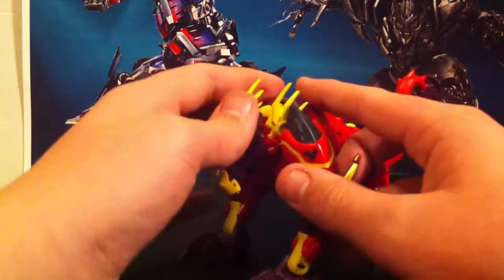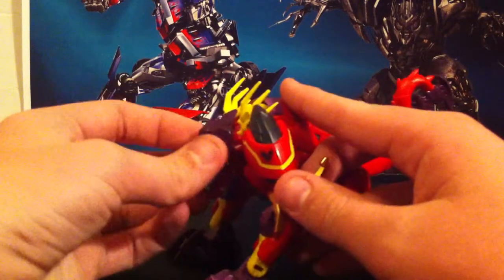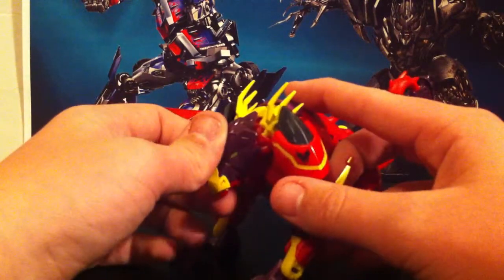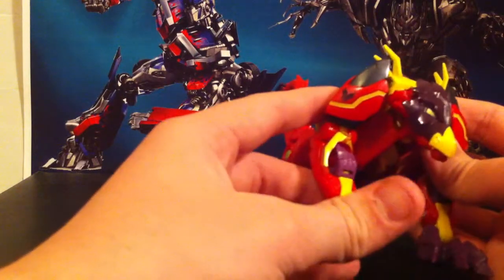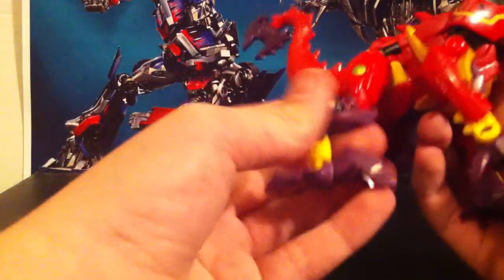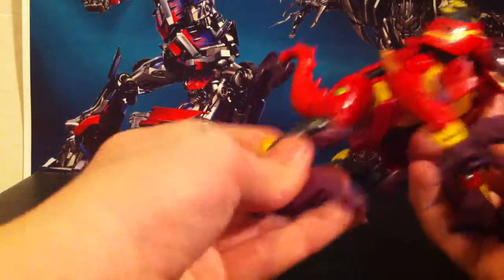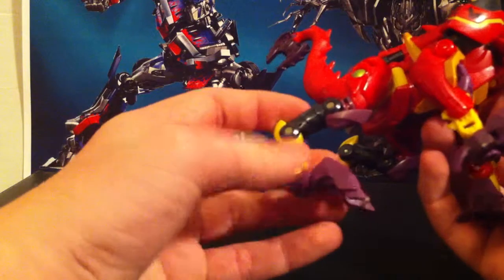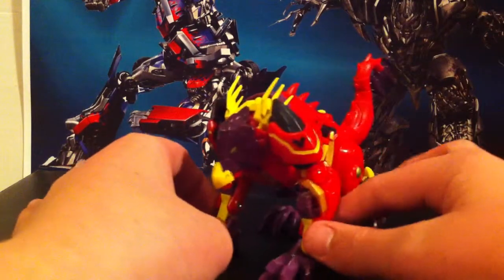Alright, let's quickly show articulation on this thing. The head can move up and down, the mouth can open and close. Arms move forward and back, a little bit of an elbow joint and then foot movement. These things move like crazy — up and down, they rotate, they have two joints at the knee and the foot, feet are on ball joints. So yeah, this thing has lots and lots of movement.